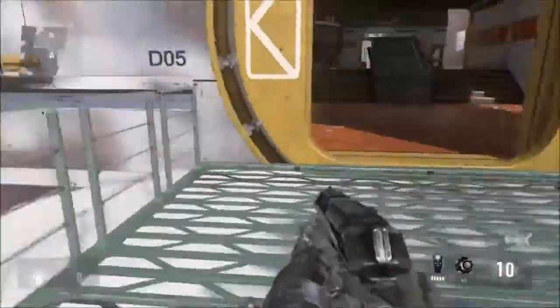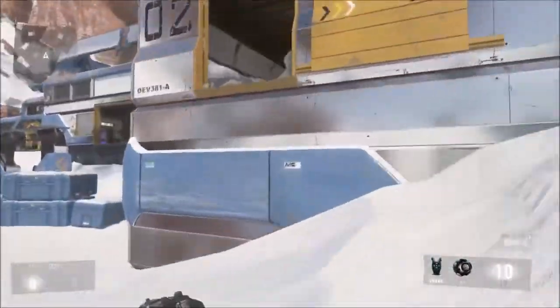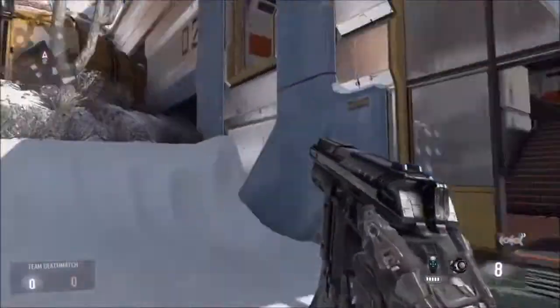Another way to counter this area is if you're running from this way. Instead of coming up the doors where they're going to expect you, you can shoot all these windows and jump through the windows and take them out. There's also another one right here.